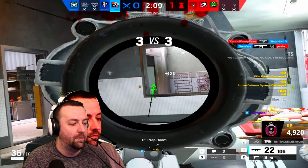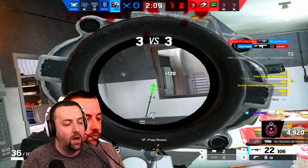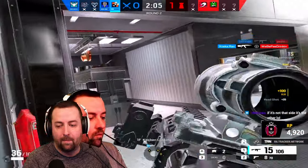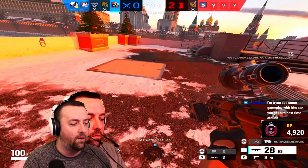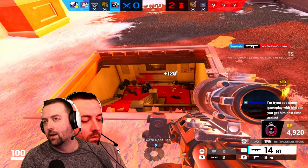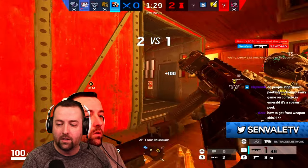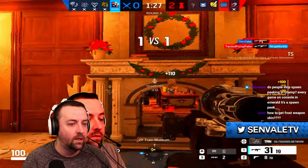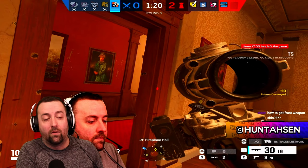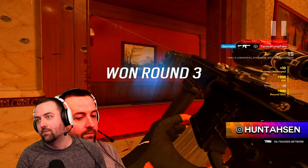Now multiple people — I shoot at the Zofia, I know the Jäger is either going to peek the window or to my left. He peeks to my left. Now we're above: I Ash charge — not giving him any real time to readjust — drop down and find the Mozzie as well. Now it's the 1v1. Ash in a 1v1 is a scary operator because she's so fast and her guns are so reliable — we find the Frost just like that.